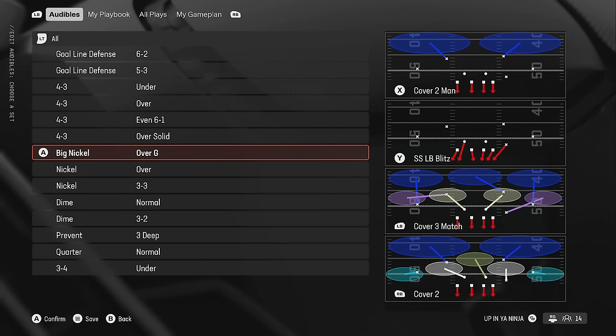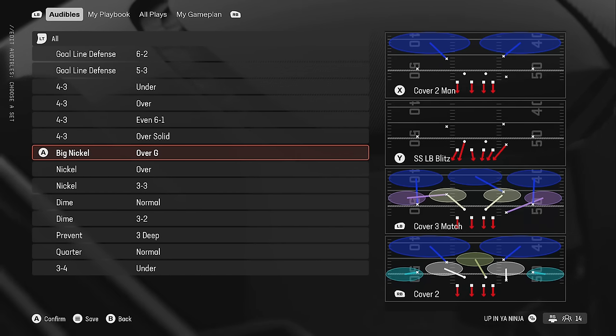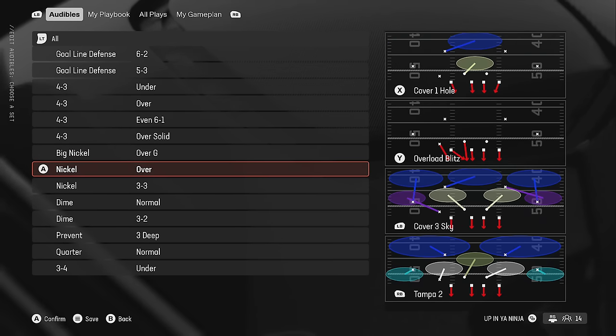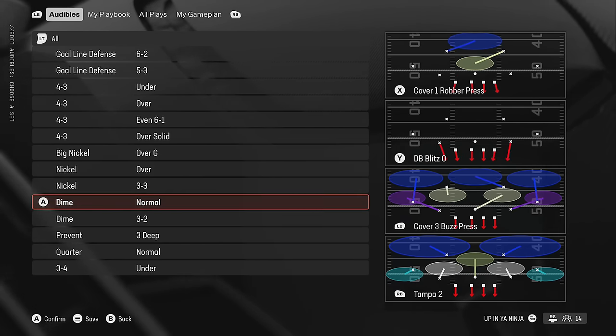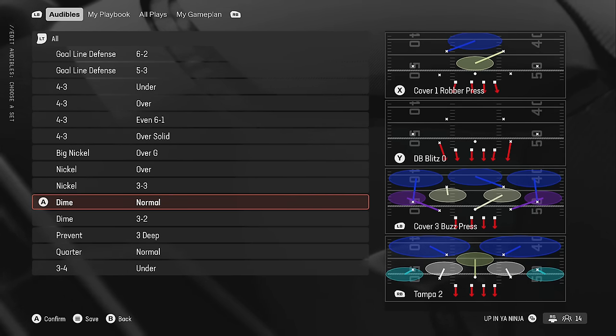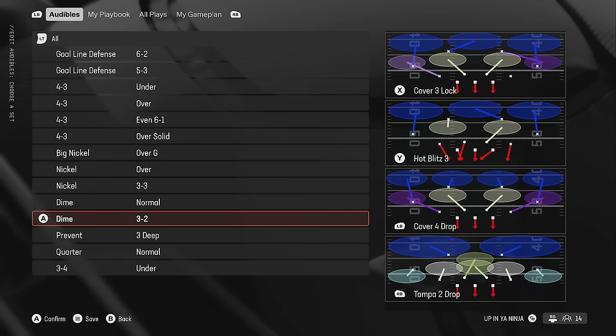My personal pick for the formation I use the most is the Big Nickel Over G — expect a defensive video about that pretty soon, it's been my favorite since last year. The playbook also has the Nickel Over, which is your traditional nickel two-four, the Nickel Three-Three which is semi-meta every single year, and the Dime Normal which I absolutely love — four defensive linemen, all the speed you get on the field.